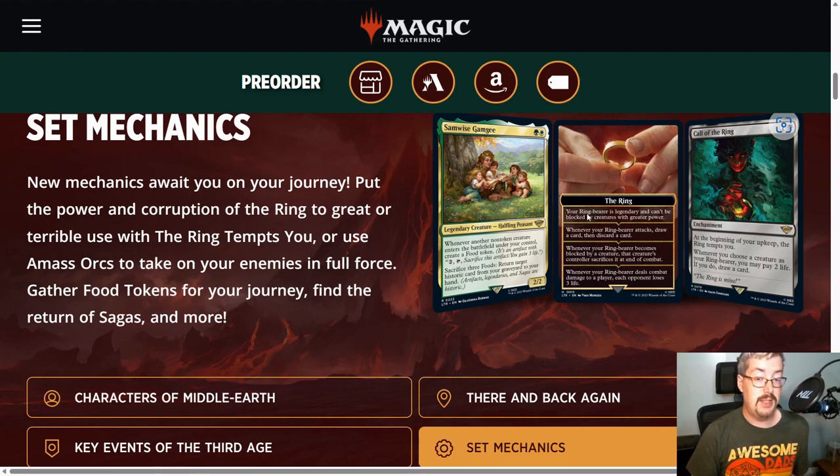If you have at least one creature in play, you must choose it to be the ring bearer. If you don't have any creatures, the ring will still keep advancing until it gets to chapter four. On chapter two, all of these effects stack — they don't replace each other. Whenever your ring bearer attacks, draw a card, then discard a card. It starts filtering through your deck, giving you card selection and filling up the graveyard. There's an archetype that cares about drawing your second card each turn, which is one of the limited color pairs of the set.